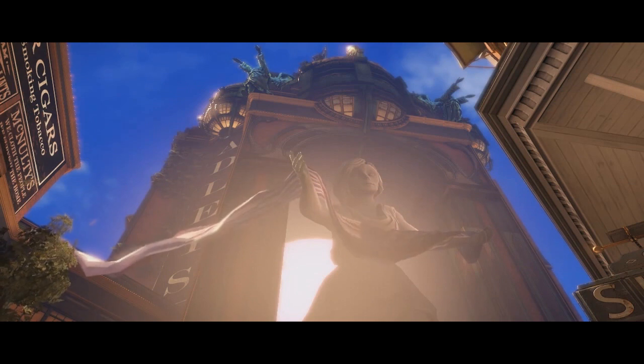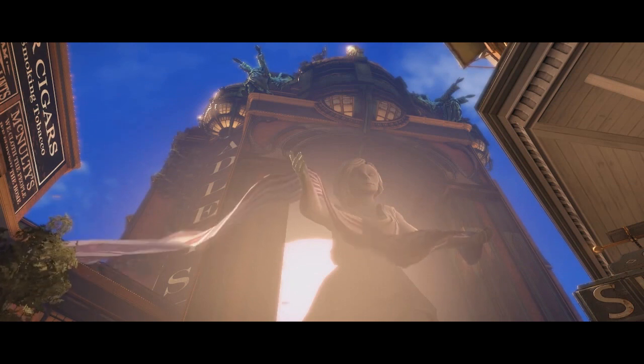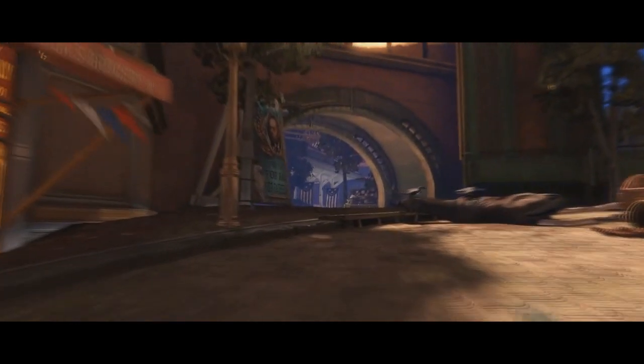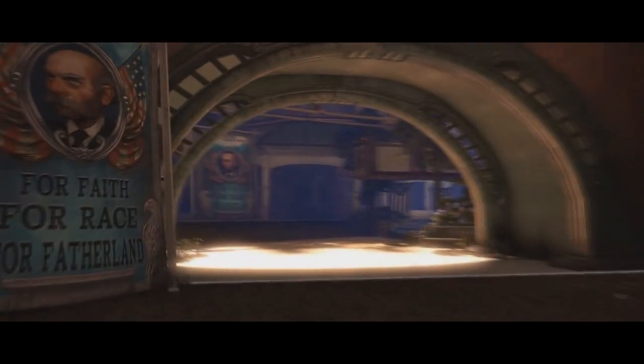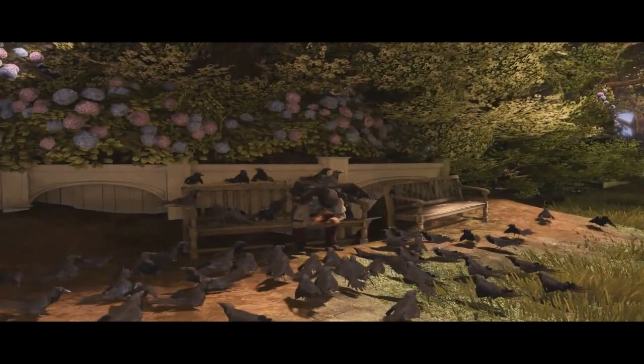There's some statue of significance — I suppose it's a bit like the Statue of Liberty, serving some purpose to the city. We'll probably find out more about it later in the game. You walk past a dead horse, which shows they don't care about the environment. Then you see the first glimpse of the transport system as a freight thing goes over on the overhead line, and there's a lonely man on a bench feeding some crows.